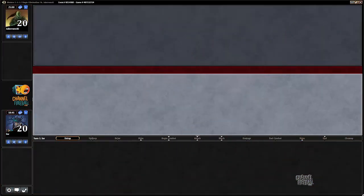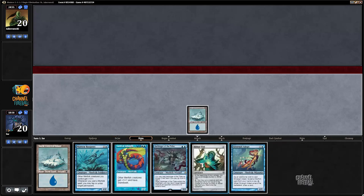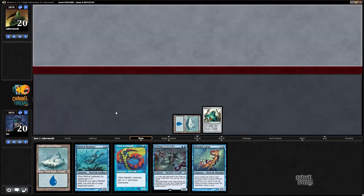Welcome to round two. Here's the skipper - this is exactly the kind of hand you want because it has turn one Aether Vial and a bunch of Merfolk. Turn one Aether Vial on the play with all Merfolk - yeah, I would say you're a favorite against almost everything.